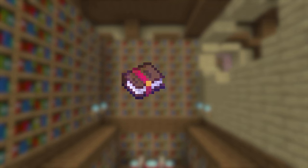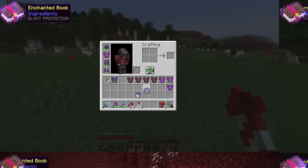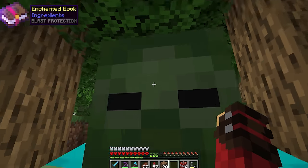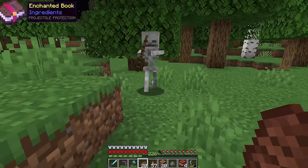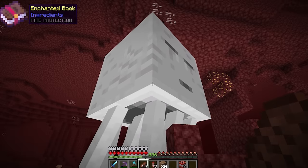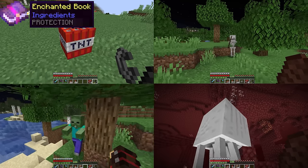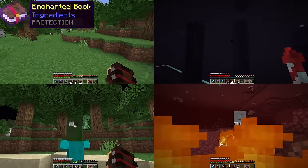The protection enchant has four variants: Blast, Projectile, Fire, and basic Protection. Each variant has its own attributes. Blast Protection gives you 8% resistance per level to things like TNT and creeper explosions — it only did like half a heart of damage — but offers zero protection to other damage types. Projectile Protection also offers 8% damage reduction versus arrows, shulkers, and even llama spits. Fire Protection offers the basic 8% per level reduction versus things like fireballs, but also reduces the time you're on fire by 15% per level. Normal Protection scales at 4% damage reduction to all damage types — only half of what each of these specific variants can defend against.